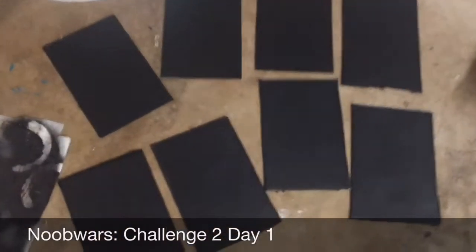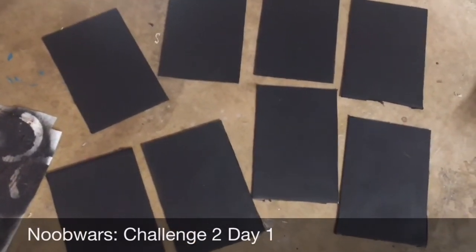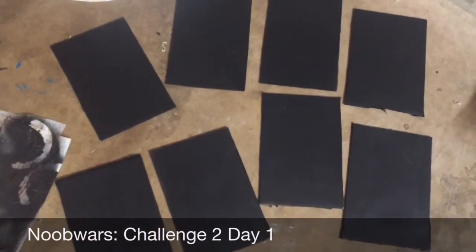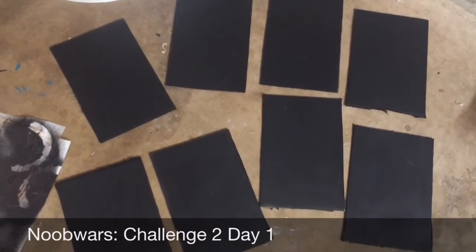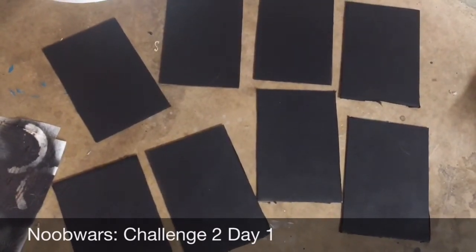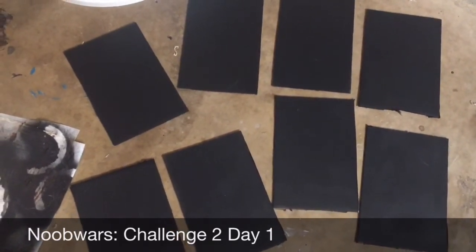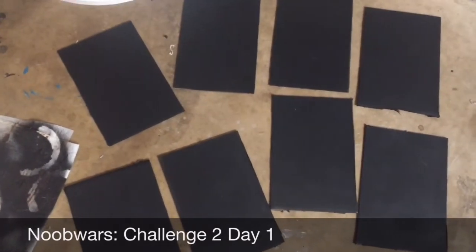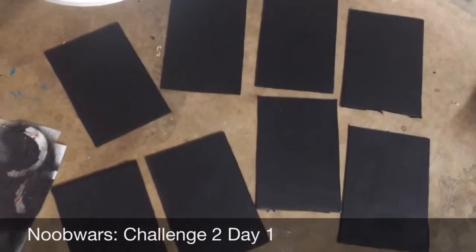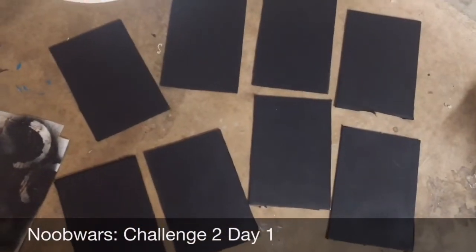Hey guys, in the effort to actually try to document what I'm doing, I'm going to try to make a build diary of my newborn's challenge to the bridge. I'm making a modular river set — it's going to have a completed wooden bridge, a broken wooden bridge, my neat stone bridge that I made from a toy earlier, a log across, and rocks to jump across, as well as some regular river pieces. I'm going to try to do them more realistically.